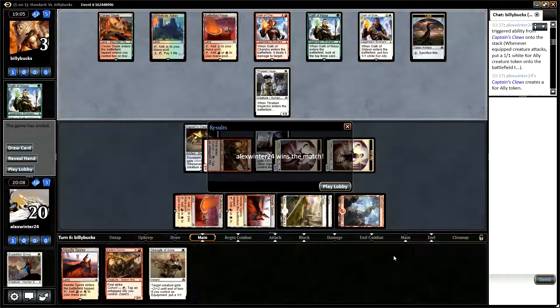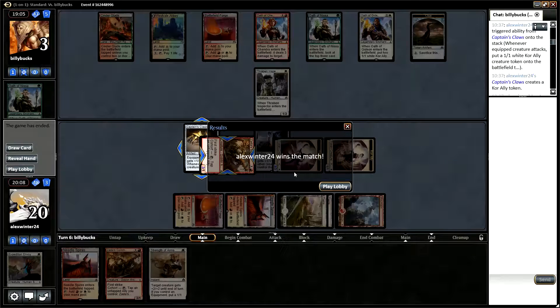That's three wins out of three with this red-white allies deck. It's quite nice, quite aggressive — particularly with the right draw it can punish your opponent for playing slowly and missing land drops. I hope you've enjoyed watching it. Please like the videos, comment what you want to see, follow us on Twitter, and I hope to see you joining us for future videos.